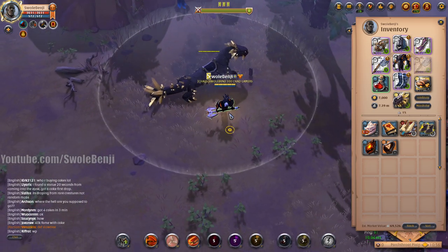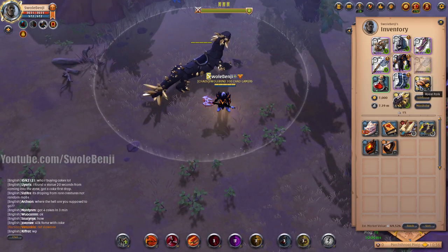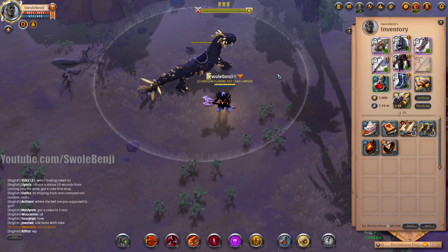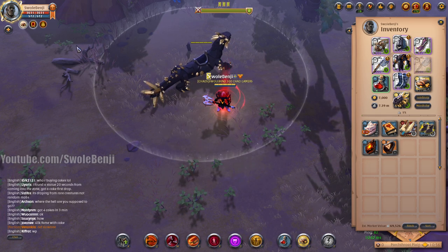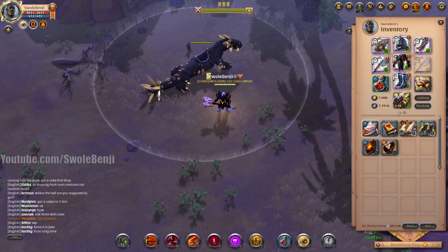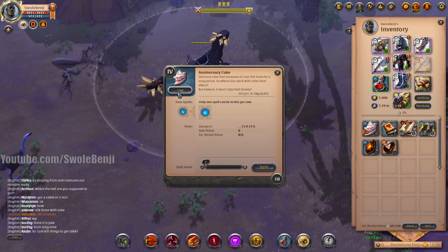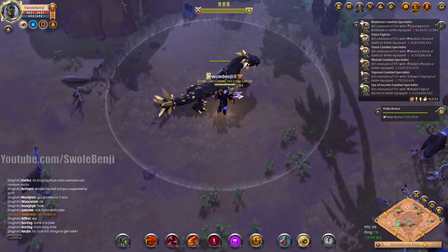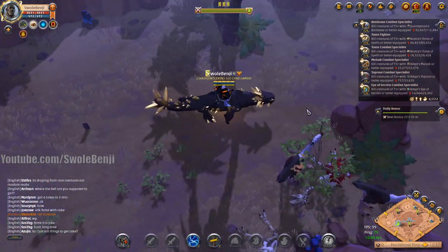Let's find out if the cake consumes a food buff spot. I'm going to eat this roast pork real quick — there we go. Now let's swap it out for the cake. The cake does not take your food spot; you just click Use. So now we have 15% increased fame for 30 minutes, and it does stack with your food buff.